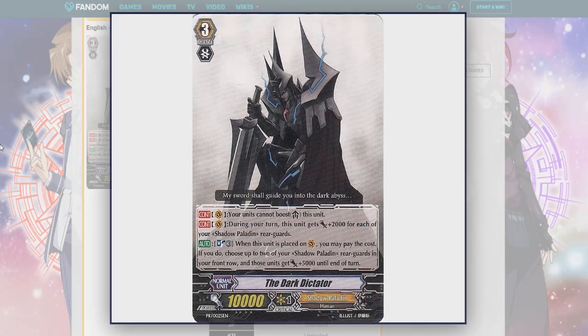Obviously back in the old days they didn't have gift marks. His first skill is a continuous skill: this unit cannot be boosted. Continuous during your turn, this unit gets 2k for each Shadow Paladin rear guard. And an auto soul blast three — when this card is placed on vanguard, you may pay the cost; if you do, choose up to two of your Shadow Paladin front row rear guards and give them 5k.